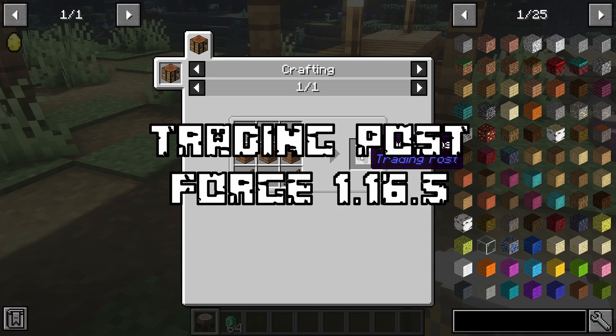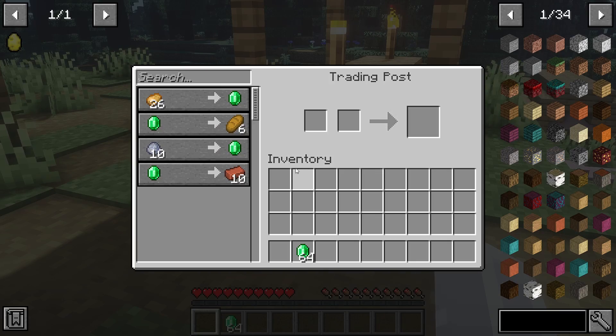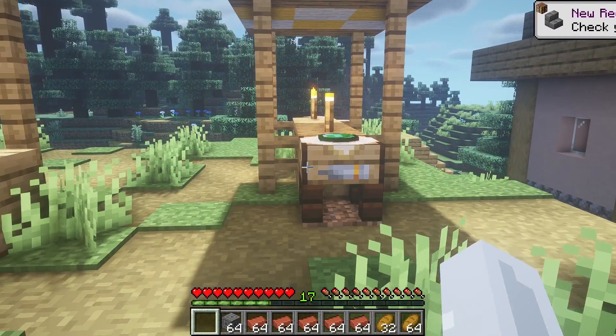Next up, we have Trading Post. This mod adds in an item that allows you to check and trade with all nearby villagers by simply right-clicking on the post. It saves you so much trouble locating each individual villager, and I highly recommend this for Vanilla Plus mod packs.